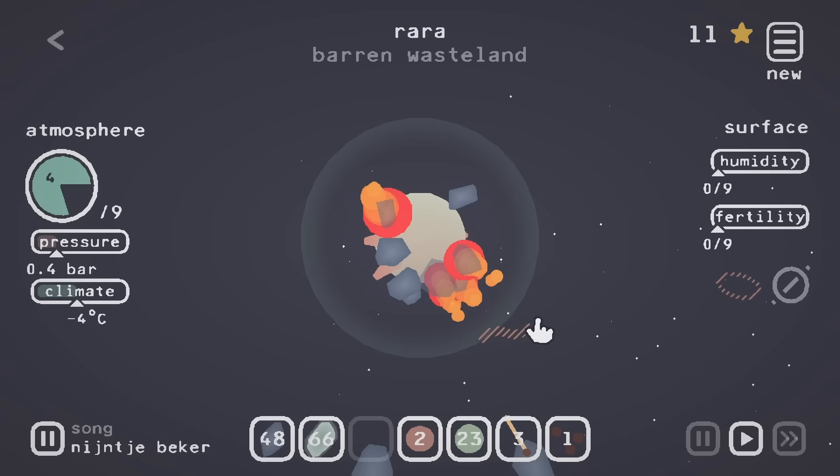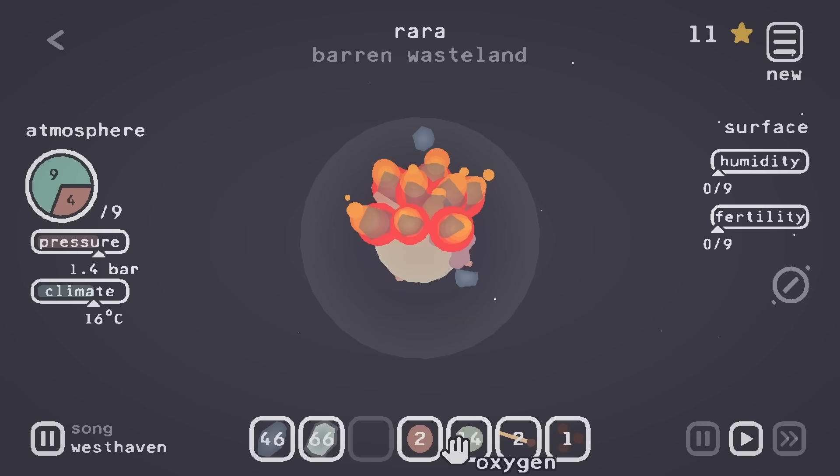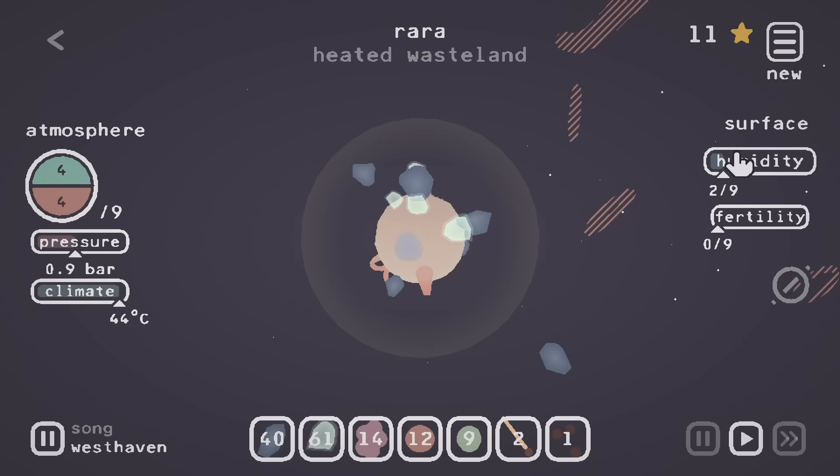We're just throwing burning coals everywhere, yeeting them into space — get back in here, you have to burn! We have to make this planet super hot. We used up all the oxygen — give it more! Burn! I love how there's one coal piece just in orbit. I'm grabbing the carbon dioxide back — no greenhouse gases for you. I feel bad for this place, so I'll give it just a little bit of ice to get some humidity and cool the temperature down.